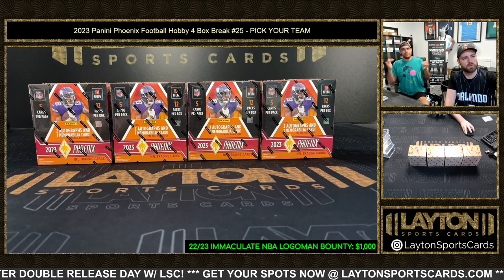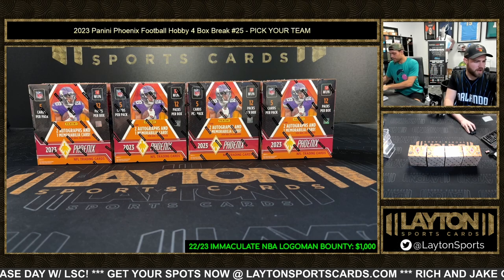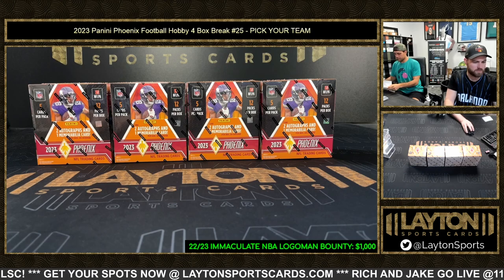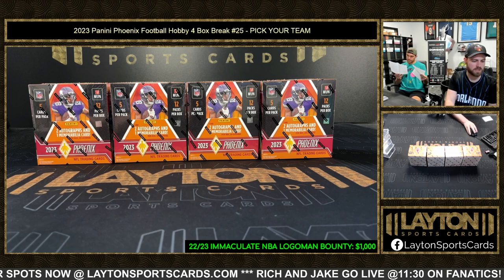Alright everybody, Jeff here. We've got 2023 Phoenix Football hobby four box, number 25, pick your team style. Go ahead and read off the names and teams. Number 25 you got Brad R - Rams, Falcons, and Colts. Brendan P - Patriots. Brian C - Texans. Two different Brian C's: Brian CH - Texans, Brian CA - Steelers.